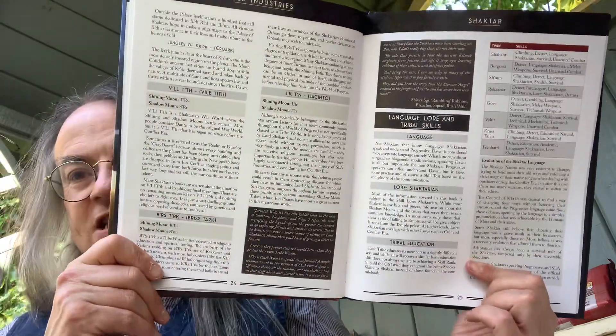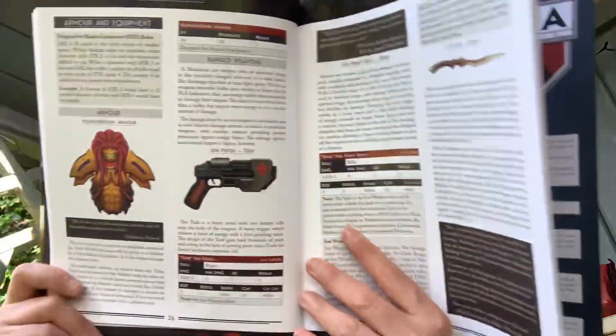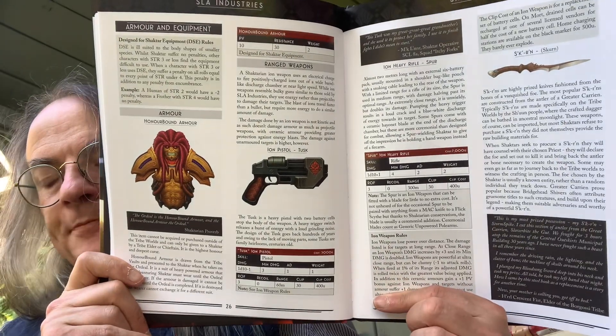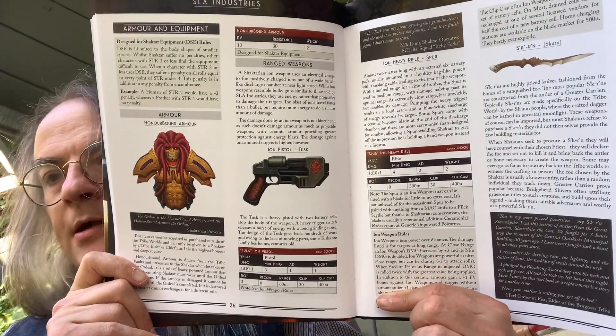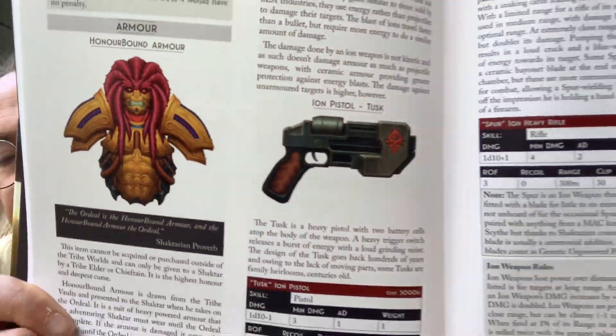Language, law and tribal skills are covered, so you can actually develop that aspect of the character as well as their general training at Mene. Then we have armour and equipment — the various Shakhtar weapons, blades, pistols and the like. In the new edition of SLA Industries, all of these are gloriously illustrated in full colour.